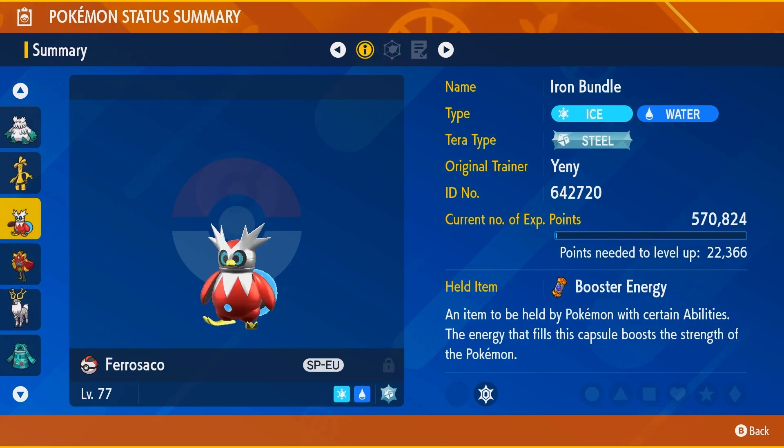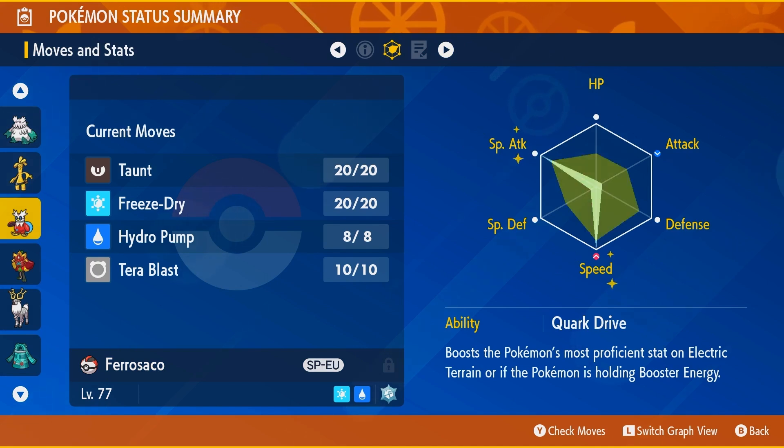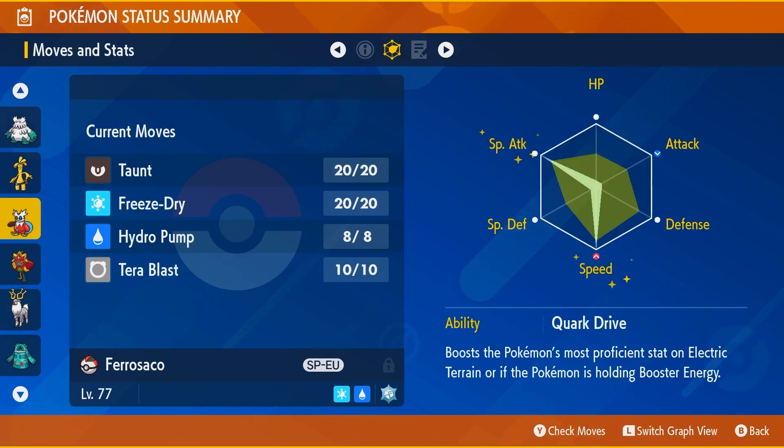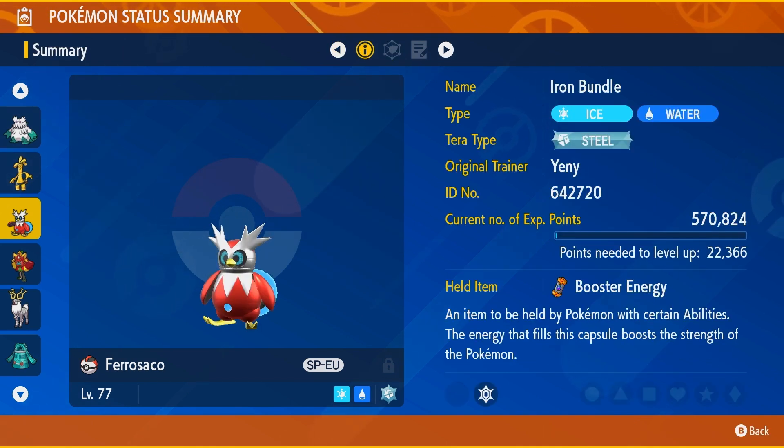And speaking of great Pokemon, we have Iron Bundle. This might be cheating because obviously Delibird is like a perfect Pokemon for a Christmas theme — it's kind of based off Santa. Iron Bundle is based off of Delibird and it doesn't look quite as Christmassy or quite as Santa-y as Delibird, but it's based off Delibird. Delibird is, no offense, an atrocious Pokemon competitively, so the design is awesome but the competitive usability is really bad. Iron Bundle, on the other hand, is amazing competitively, so of course I wanted to use it.